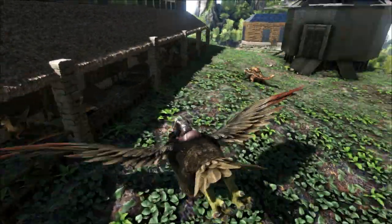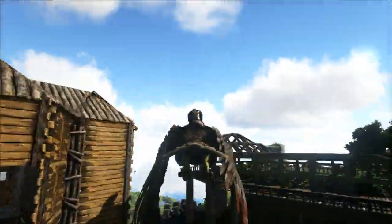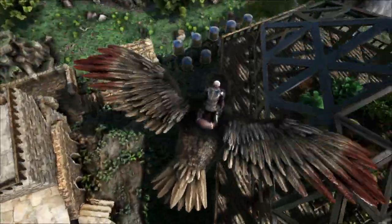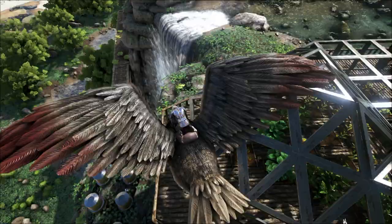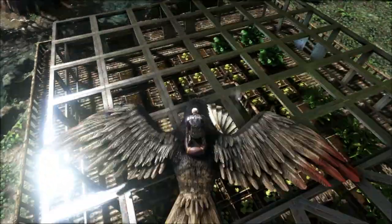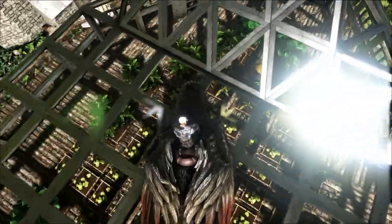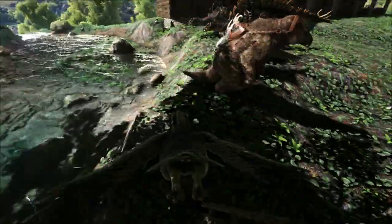We've got dinosaurs everywhere — ankylos and all kinds of fun stuff. Then we've got our garden that we built previously, it's run off of reservoirs and it turned out really good. It's on a foundation. You can see my dung beetle roaming around in there somewhere — there he is! Hi, Mr. Dung Beetle! So that's what our base looks like, but we haven't gone in there officially since it's been completed on a base tour.